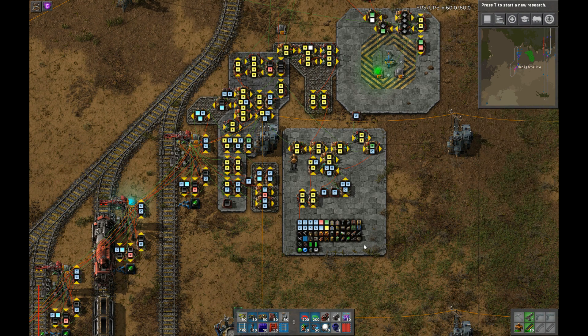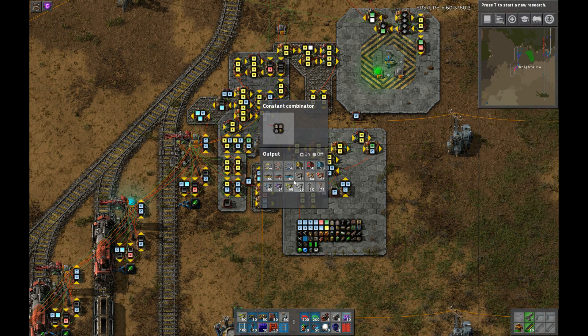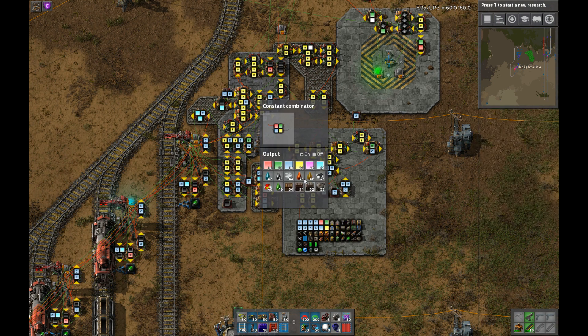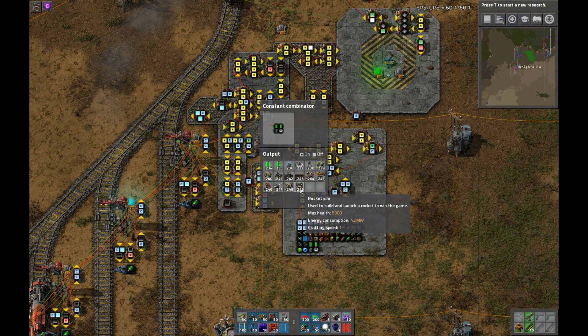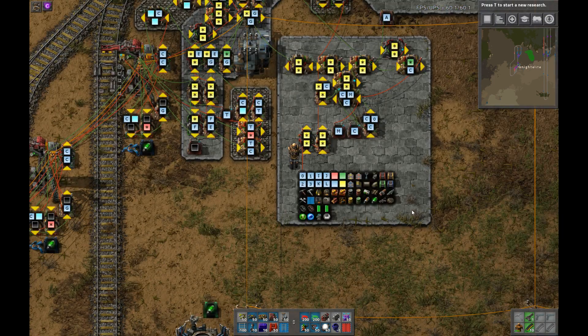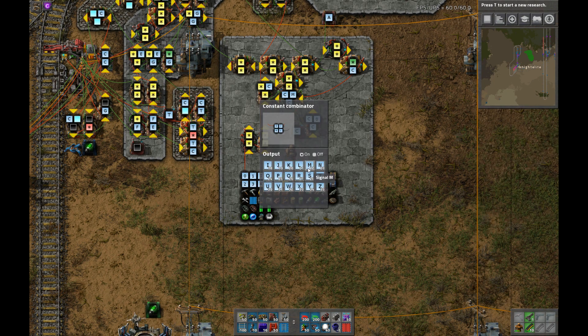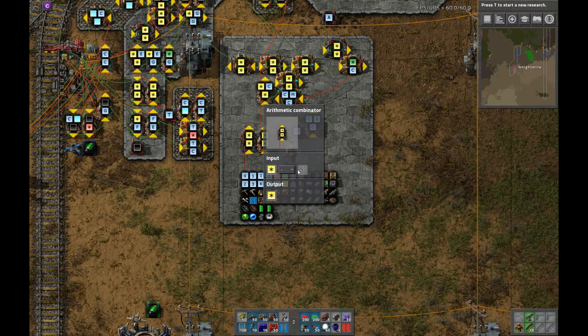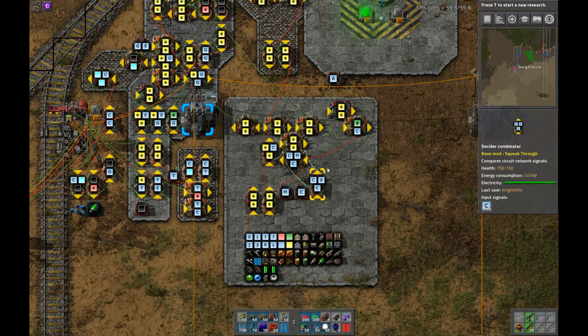This circuit here is the dictionary. These combinators encode every item in the game with a number attached to it — starting out here with 42 for water and 249 for rocket silo. This block comes from an existing blueprint, I didn't do this myself. And since I didn't want to include all of these various signals, I'm just subtracting 40 from everything to get rid of all of the earlier ones and start at the actually relevant items.